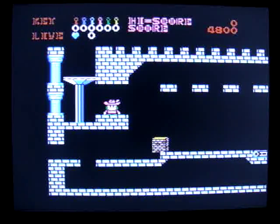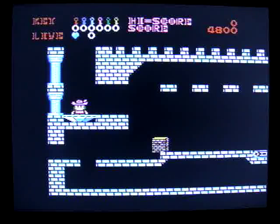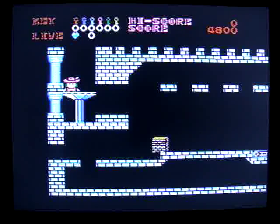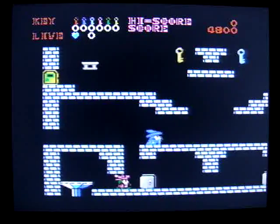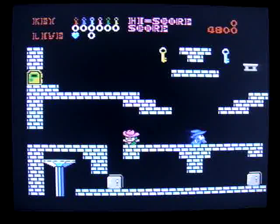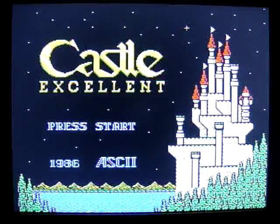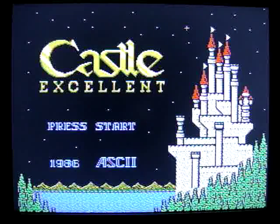I think you guys can get a general idea on how this one looks compared to the Master System version, for sure. Like I said, it's kind of cool that they gave him a knife and stuff, but I definitely liked that slowdown they had, because that slowdown was what saved you some of the times — it just allowed you to get over stuff. This one's a little bit more challenging, but that's good enough for this video. I just wanted to show you a little bit of what Castle Excellent looked like for the good old Famicom. And like always, I'll put up another video here soon, so thanks for watching.